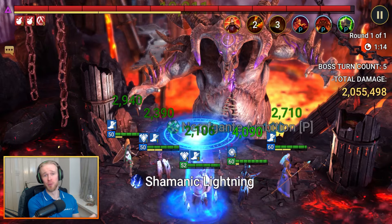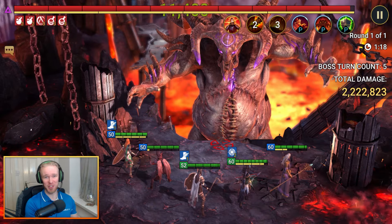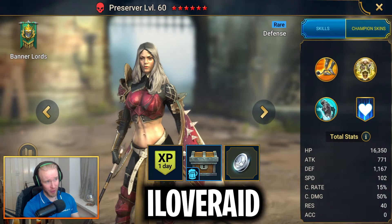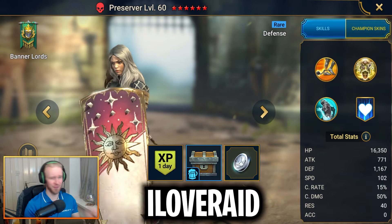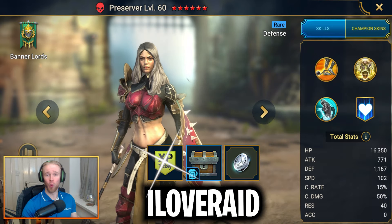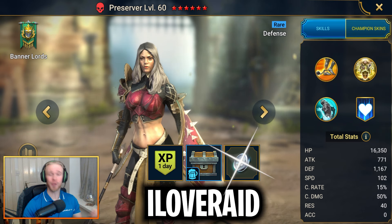If all of these experience brews and XP buffs weren't enough to get you started in the currently live champion training event, make sure to input the code ILOVERID. This will unlock the Champion Preserver — a rare defense champ of the Banner Lords, pretty damn good in arena offense — completely for free. You'll also be getting one extra day of an experience boost, five experience brews, and 100,000 silver.